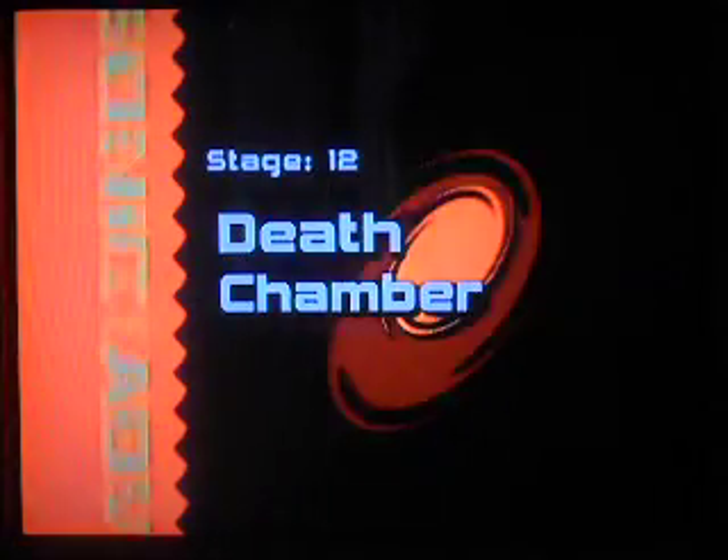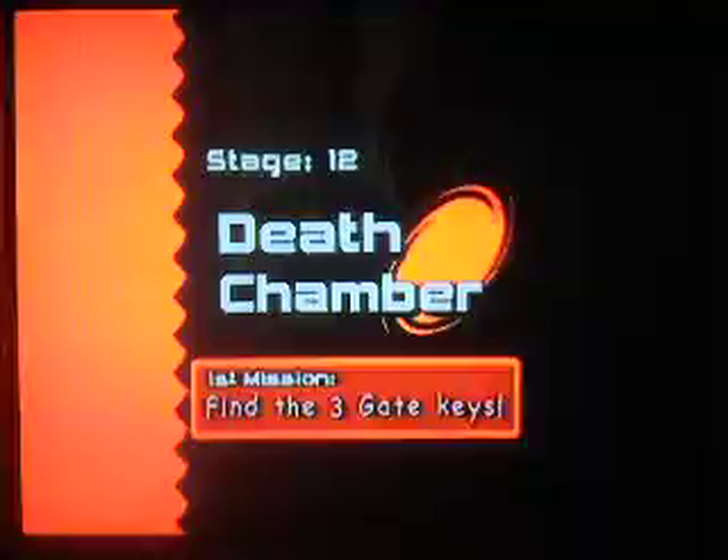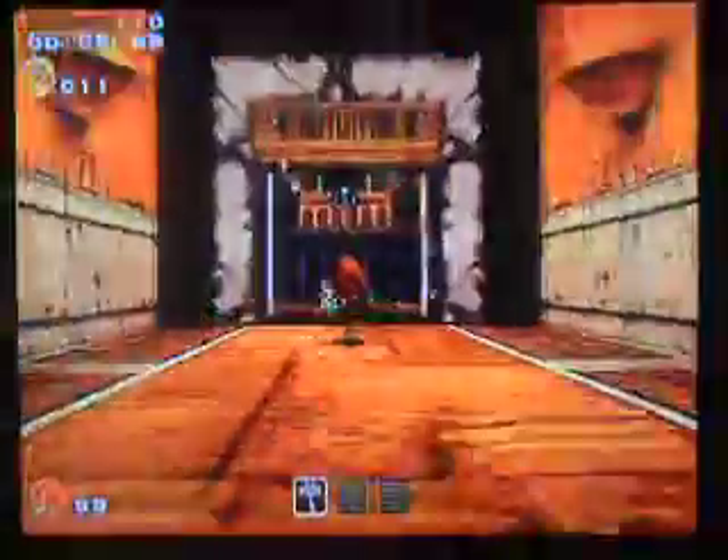The Death Chamber is literally equivalent to the Egg Quarters — you find the three gate keys, but we're using Knuckles. The three boxes are in some areas, so you want to make sure you know which area you're in.